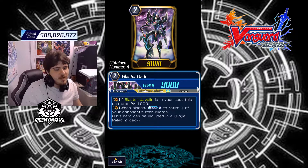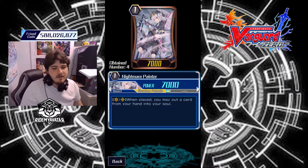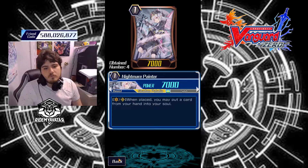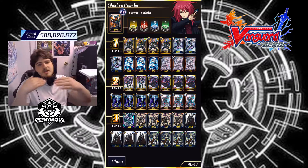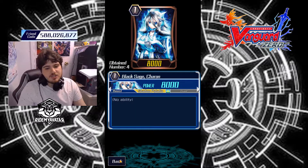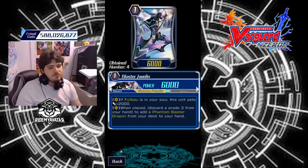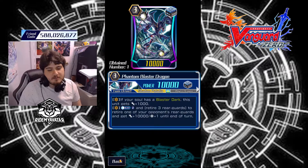I run two Blaster Dark because Blaster Dark is Blaster Dark. Then we have Nightmare Painter — when placed, you may put a card from your hand into soul. You use her to put cards into soul and get your soul count up so you're hitting numbers. You want to hit numbers in this deck. Then you have Black Sage Karen, also another target for Maka. And then Blaster Javelin — when placed, you can grab your Phantom Blaster Dragon.